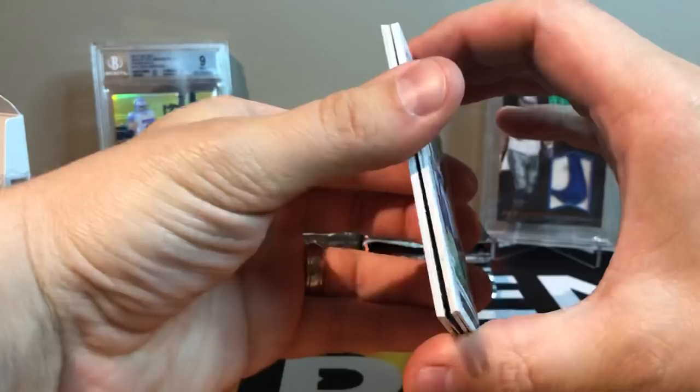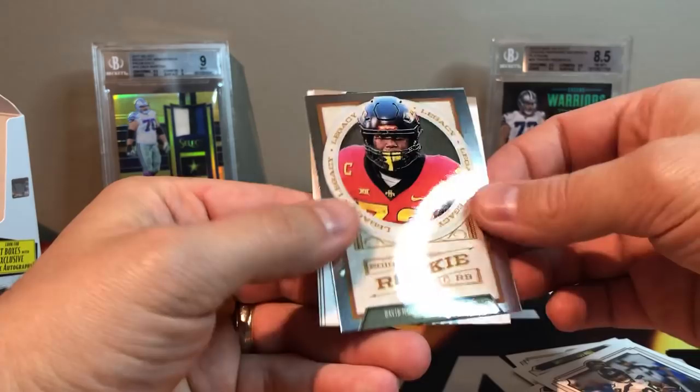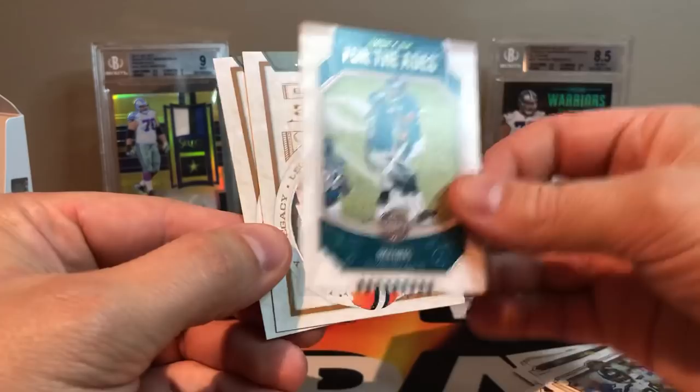Sonny Michel, Todd Gurley, Stafford. Got a Doug Baldwin. Got a David Montgomery chrome — it's a nice rookie card, not numbered but looks nice. For the Ages Nick Foles, and we got Trayvon Mullen and Benny Snell.